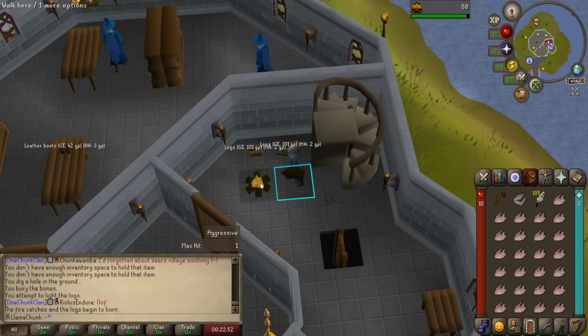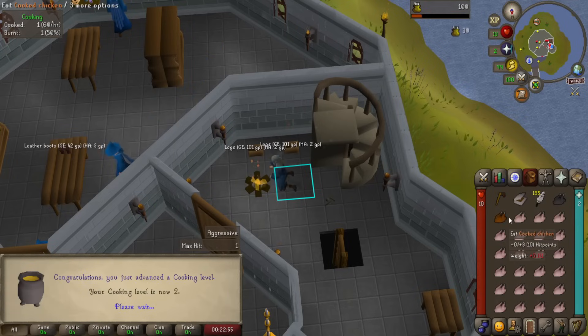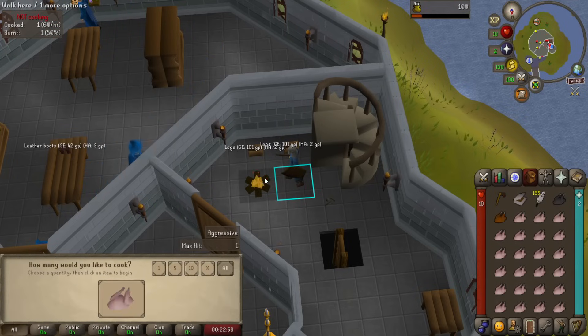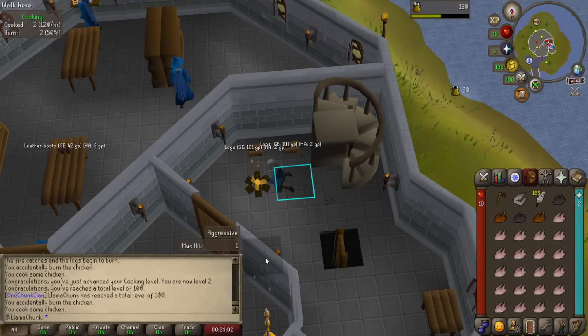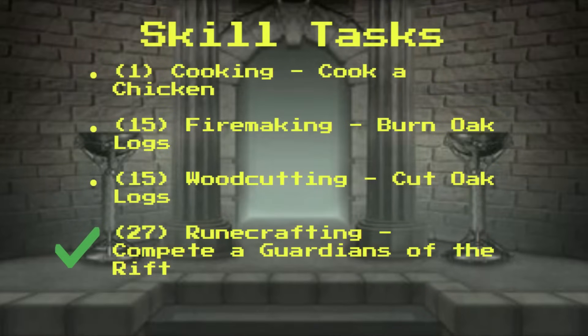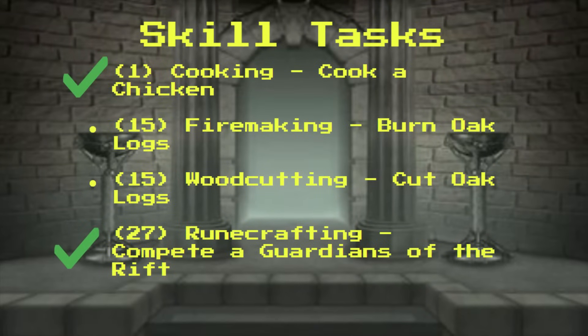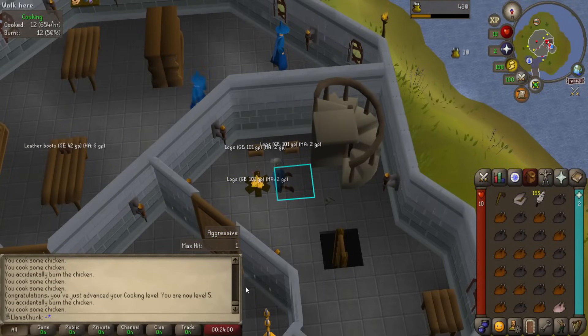We're going to get our chicken cooked — or we're going to burn it. There we go, chicken cooked. Cooking level 2 achieved. We got a nice little total level going on. We'll take it. Going to keep cooking chicken and banking it — we're going to need it for all the wizard slaying we're going to be doing later. And there's a quick 5 cooking done and achieved.